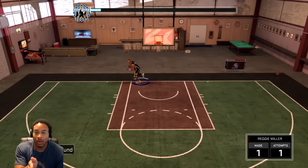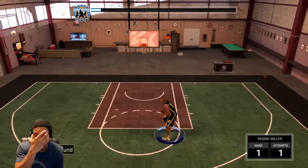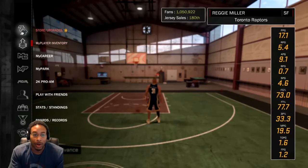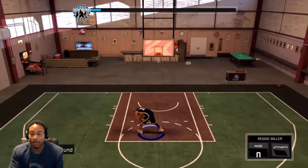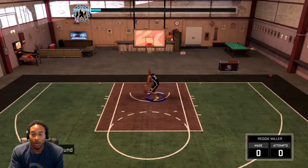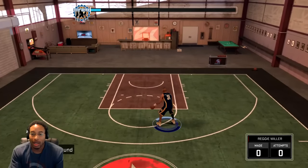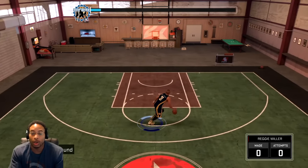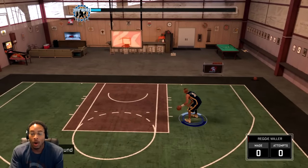This guy I'm using is my lockdown defender, and I want to tell you something about hot spots. Let me show you what hot spots look like. You can tell if you're in your hot spot by the outer ring — when the outer ring is red, that means you're in a hot spot. If the outer ring is not red, you're in a cold spot or a hot spot that has not yet been activated.